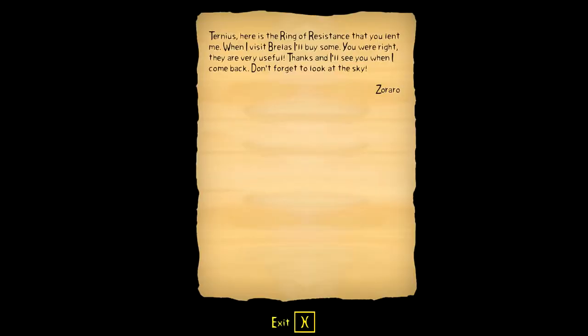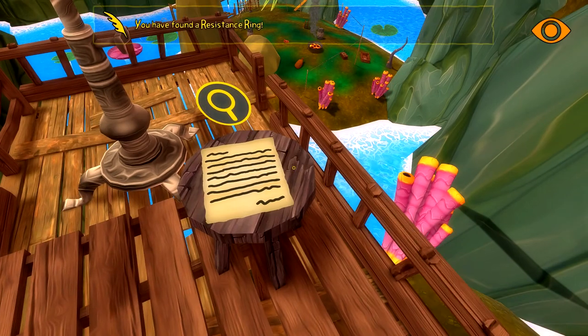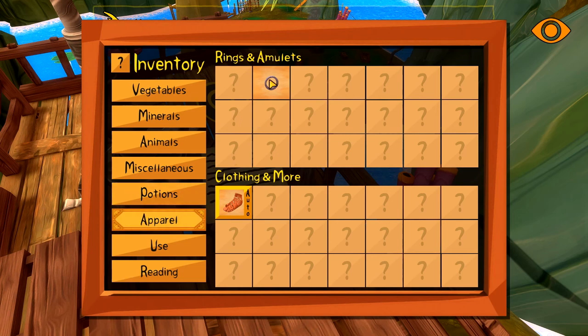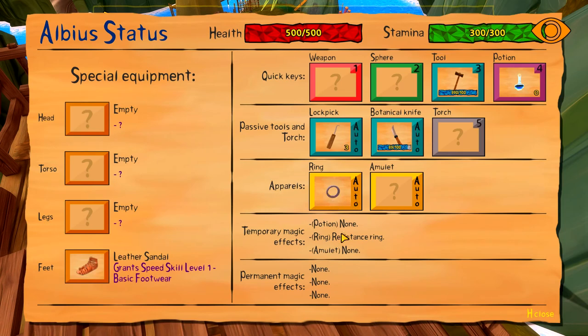Oh right, there was something up here too. The ring of resistance that was lent to me - when I visit Prelas I'll buy some. They're very useful, thanks, and I'll see you when I come back. Don't forget to look at the sky - signed Raro. Let's grab this little ring. Right-click it - it's equipped.